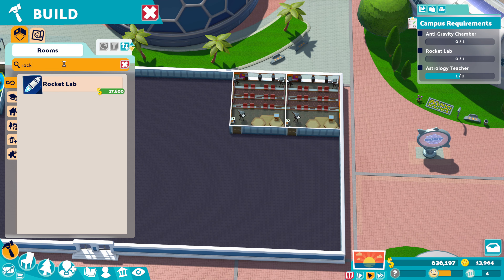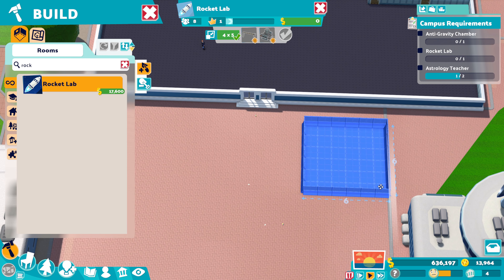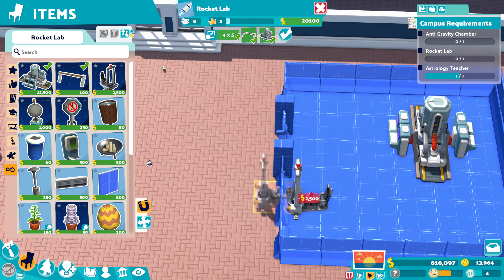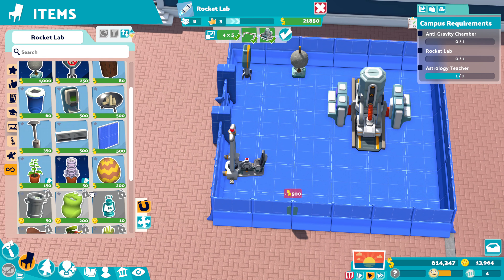So let's have a look at a rocket lab. You can see it has to be placed outside, so I'm going to get one placed right here. Let's get it down there and get some extra things in just for fun — because why not? We're going to have a fair amount of cash.